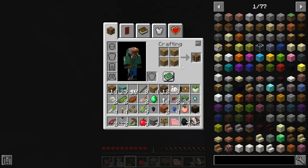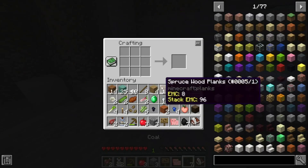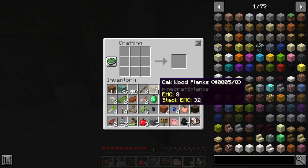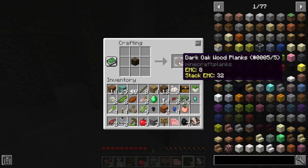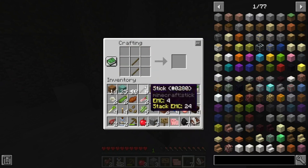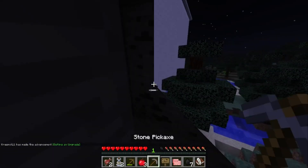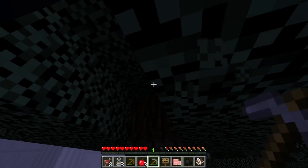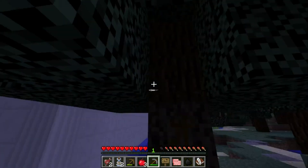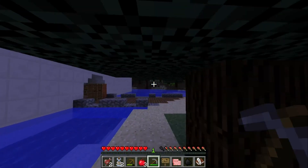All I need is a crafting table and a chest. And there's something called an EMC table — I could dupe items. Infinity — I hate that word. There we go. There's another one. It's just kind of weird.